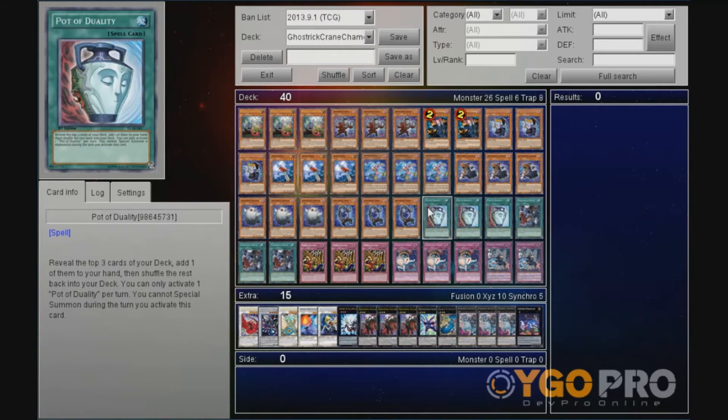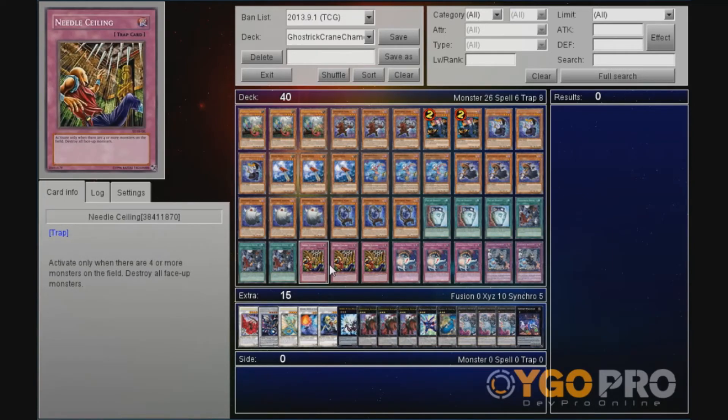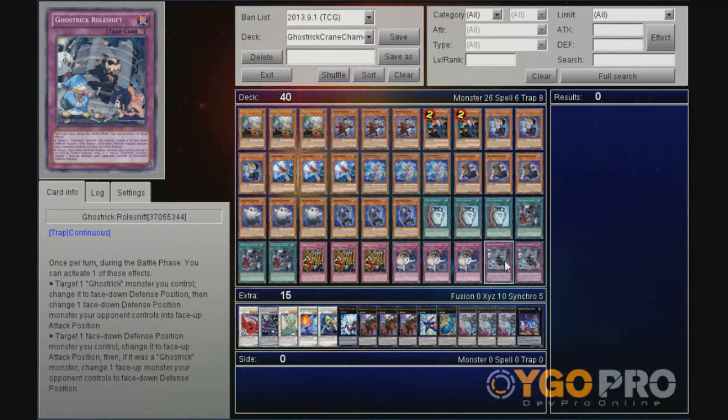And for the spells and traps: triple Duality, triple Mansion, triple Needle Sailing, triple Ghost Trick Panic, and double Ghost Trick Roll Shift.